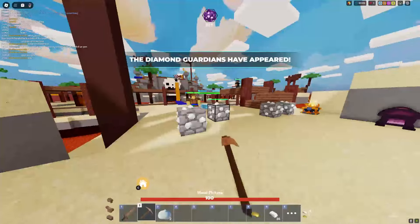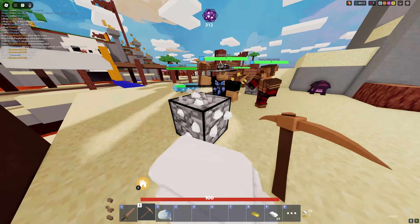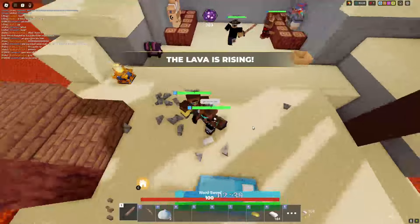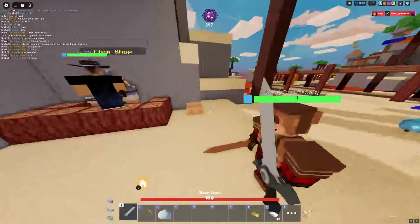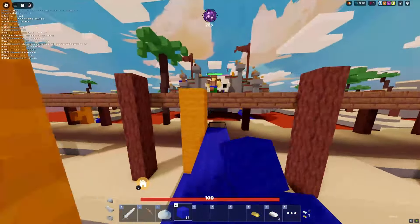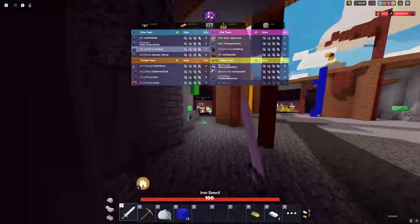A bunch of ores just spawned — everyone mine the ores so we can get a ton of iron. Give me the iron — we just need iron armor and iron sword as fast as possible. We got so much from that! Now we're fully stacked with iron sword, Execute, and two Spear Bridges. No one is running away from me. Why is everyone fighting up top? The emeralds are at the bottom — gold is kind of useless.